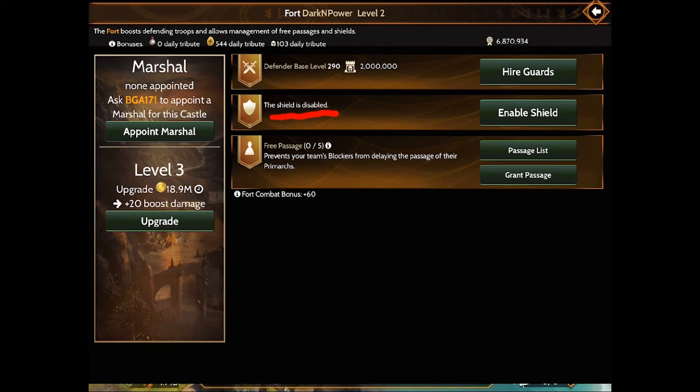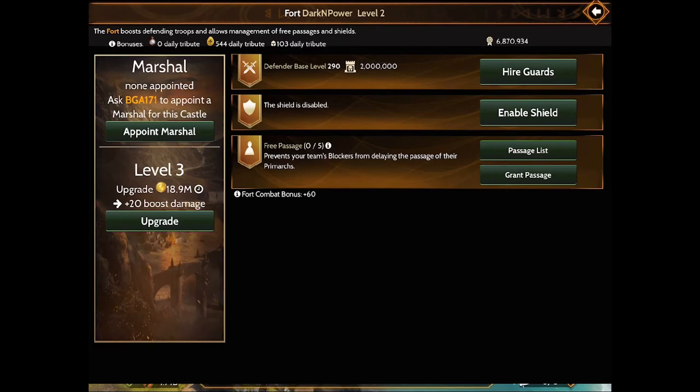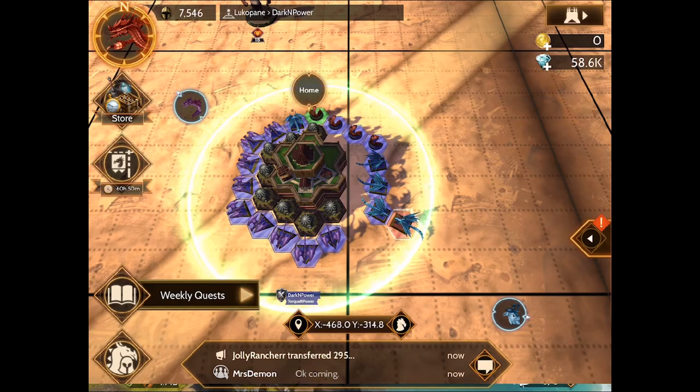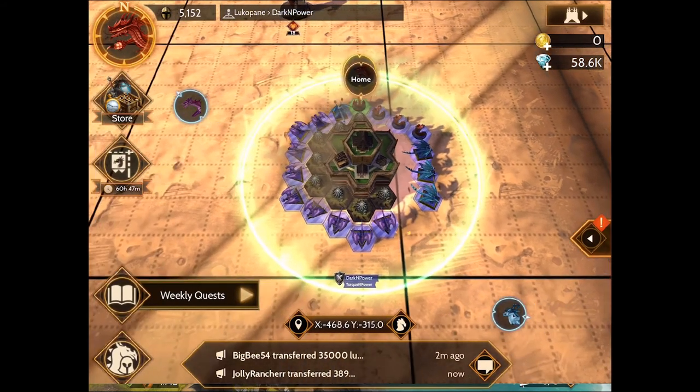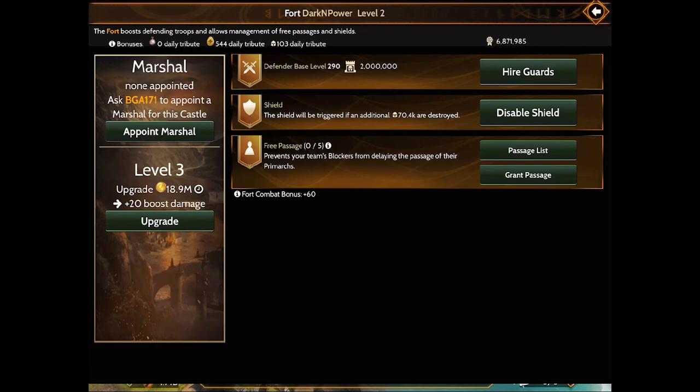To demonstrate this, I have set up a set of attacks just to illustrate why you want to do this. First, I'm going to re-enable the shield. If you're not in cooldown, you can enable and disable as much as you want. Let's make note of this — we have 72.8k troops until bubble. So I was attacked and I earned glory. Now let's go look at the shield. Going back into the fort, you notice now that it's gone down — we're at 70.4k troops.